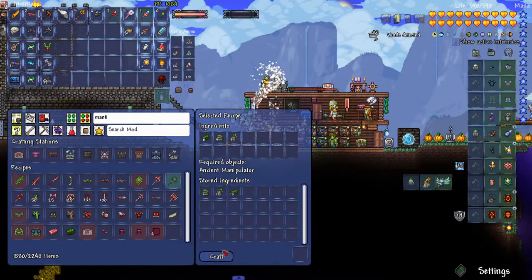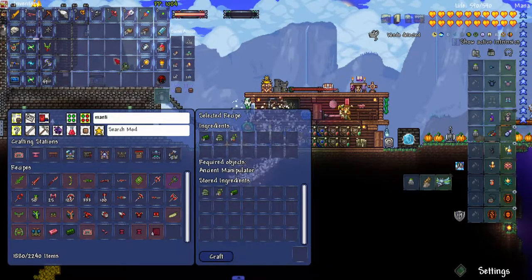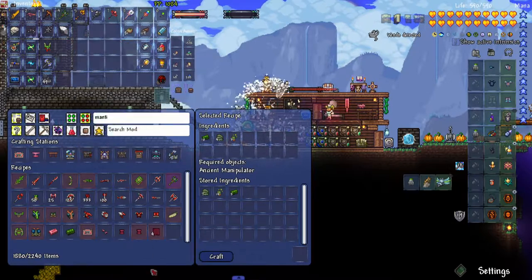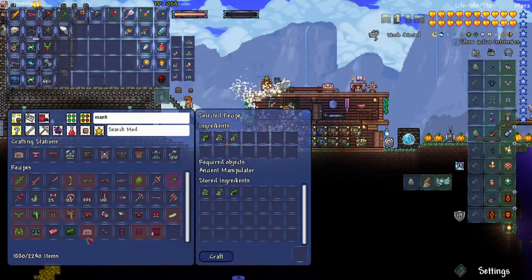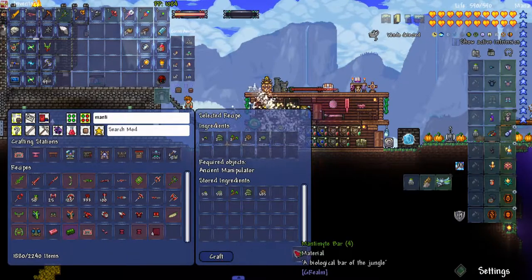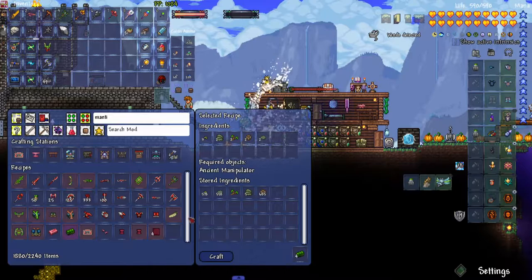Let's make the mini mantid staff now - 206 summon damage versus my butterflies which were 80. So yeah, a little bit different. I was able to make a whole whopping one bar of mantamite.